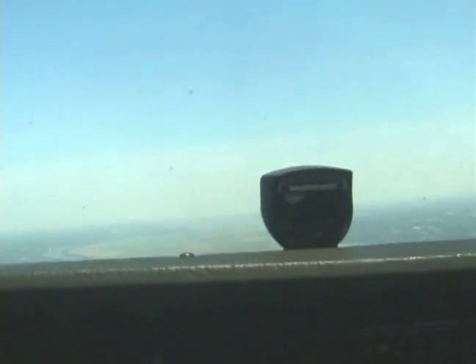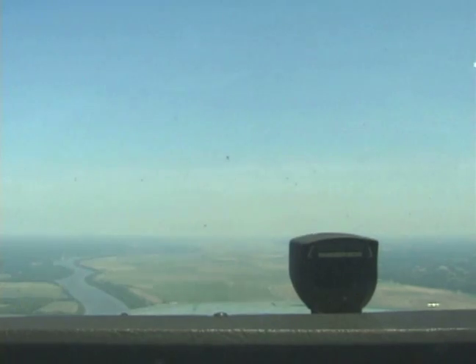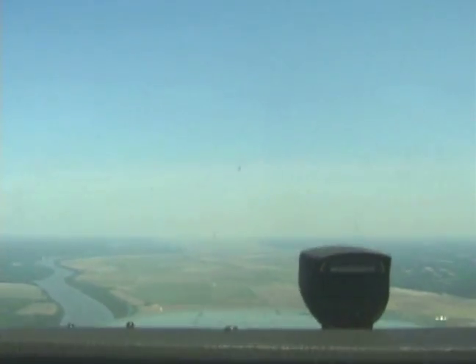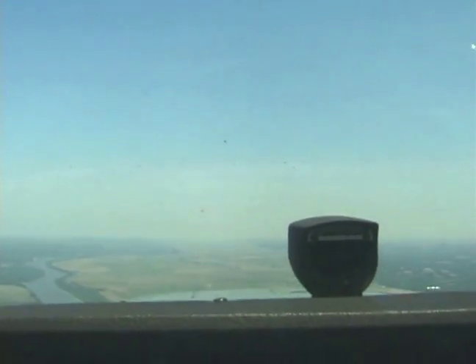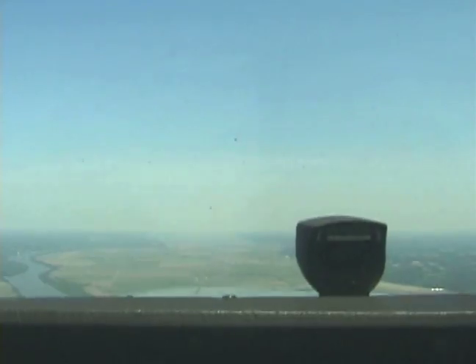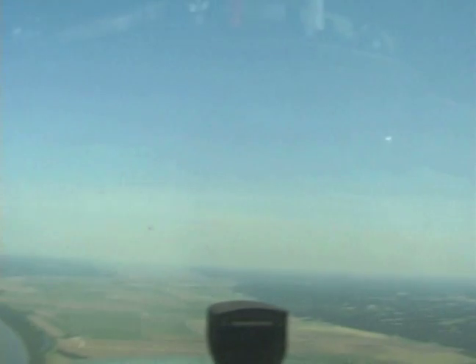You want to do a power on stall as well? So it's a pretty extreme pitch up at it too. Alright, so we'll go ahead and again slow the airplane down, this time not using any flaps. Just simulating a takeoff is what we're going to do. We're going to simulate what happens when you take off, if you bring the nose up too high, and the airplane wants to stop flying and fall back down, and we'll recover from that.